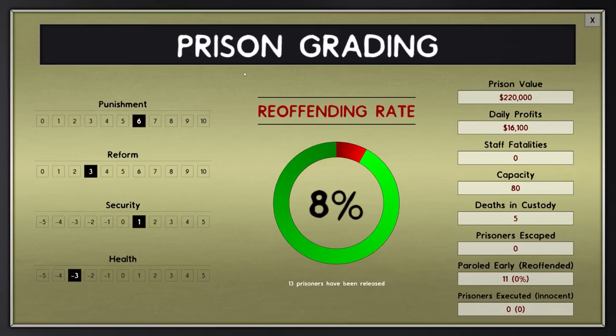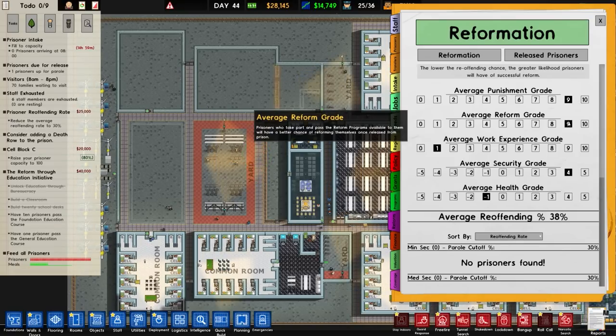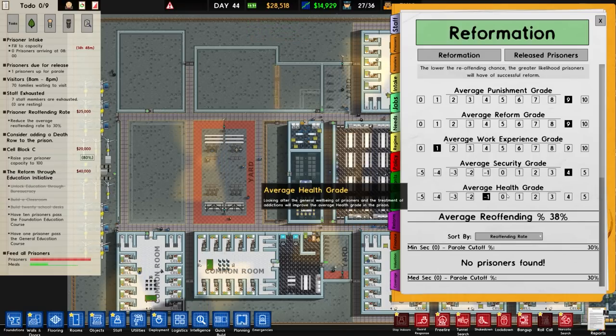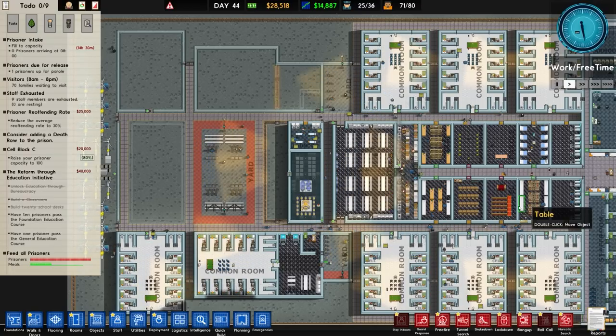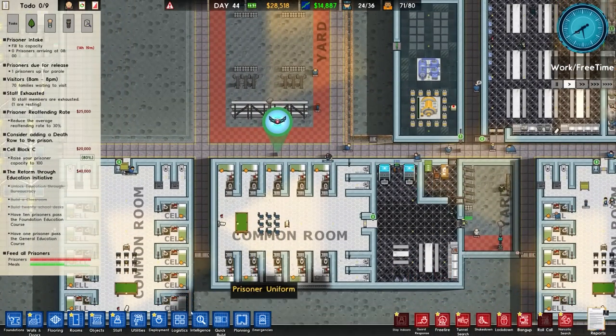We have a prison grading now. Punishment at six, reform at three, security at one, health at minus three. Yet when I look at this it says reoffending 38%, punishment nine out of ten, reform at nine out of ten, work experience one out of ten, security grade four out of five, and health grade minus one - so four out of ten or whatever. There's all the reformed prisoners working in construction companies, restaurants, shopping malls, cleaning agencies. Eight percent reoffending rate, no prisoners escaped, five deaths in custody, eleven paroled early, and none of them have reoffended.